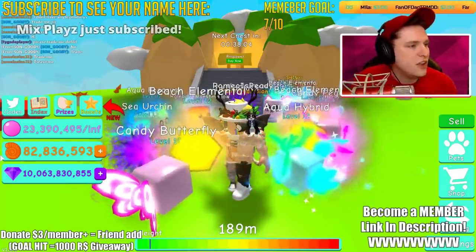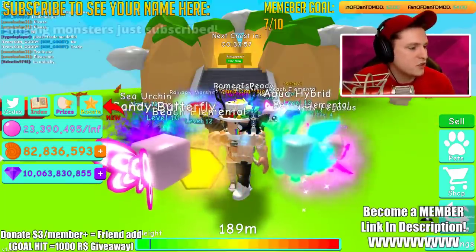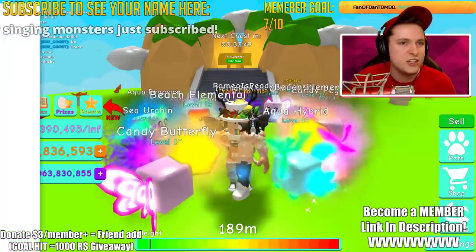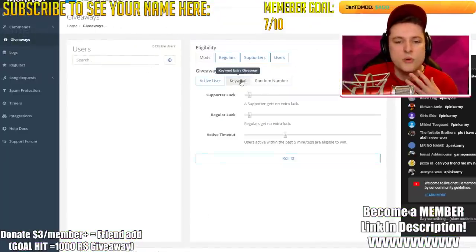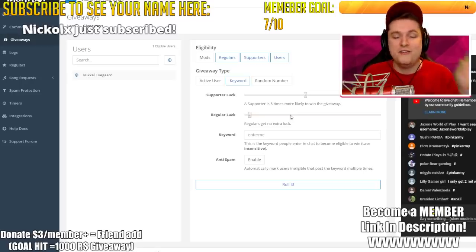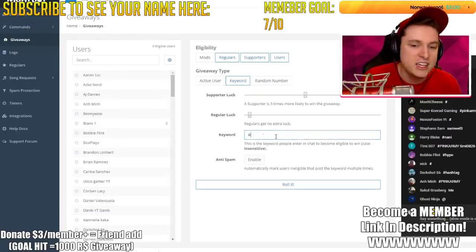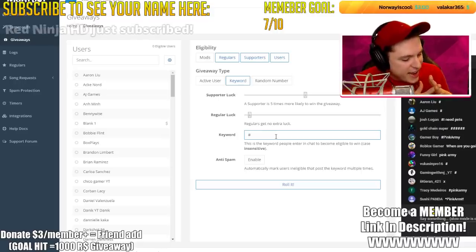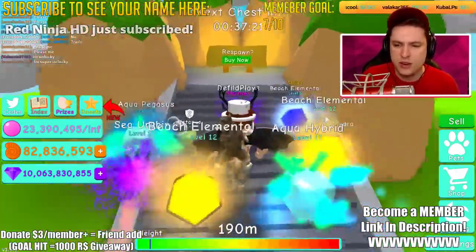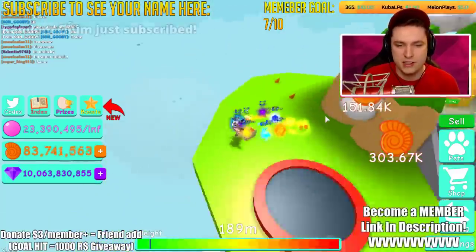Here's how the giveaway works: you just have to type a hashtag in the chat — that's the only thing you have to do. Sponsors are five times more likely to win, so if you're a sponsor you have five times more chance. The hashtag to type is hashtag C. We're giving away a two-time Shelly game pass. Type hashtag C to enter — we'll draw the winner in about five minutes.